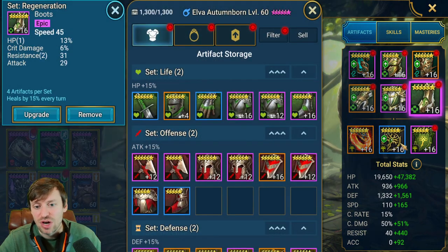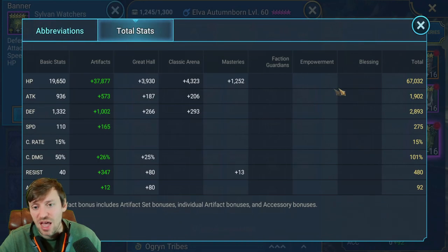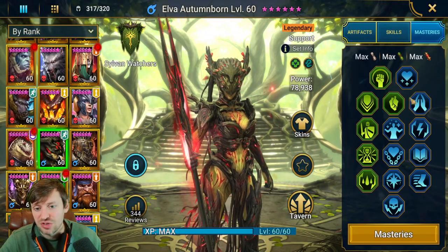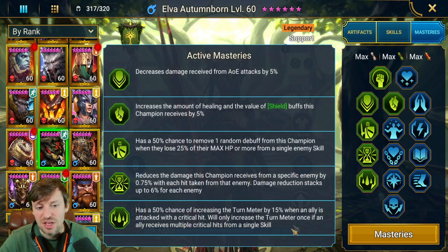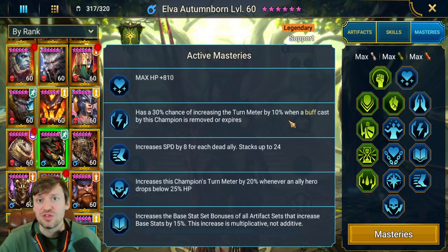Next up we've got Elva in a Regen set and Protection, just because I've got really good rolls on that gear, but it's all about keeping her really fast. Same again — defense, HP, super fast, and resistance. She needs A2 and A3. Masteries are just about cycling through abilities, because that A3 has a really low cooldown. We've taken Timely Intervention, so basically any time someone dies, turn meter gets boosted and we can cycle abilities again and get people back up.